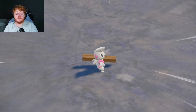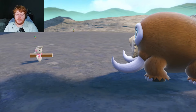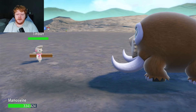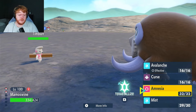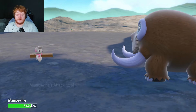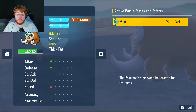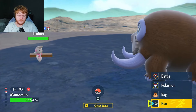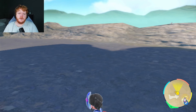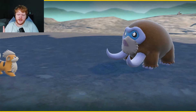Let's test if Mist and Curse work together - we're witnessing live testing. We use Mist, which prevents any of our stats from being lowered. Growlithe get out of the video, this is about Timber! Superpower did a lot of damage. We can use speed, fell stinger, increased defense - okay so we CAN use Mist and Curse together! I wasn't sure if it would fail since Mist stops stats from being lowered and Curse lowers one of our stats. Interesting to know for the future. That's the Mamoswine build - smash the like button, subscribe, and turn on the notification bell!